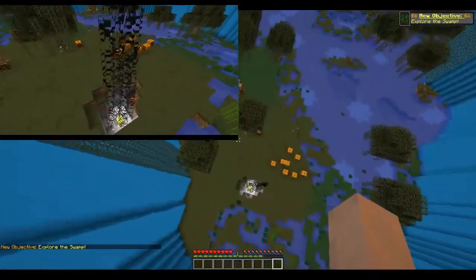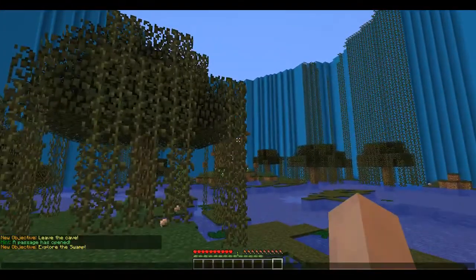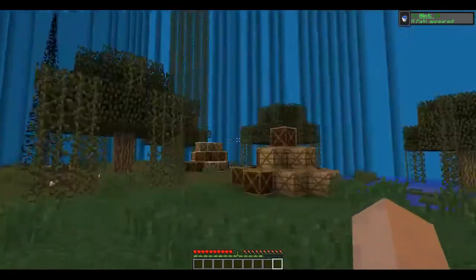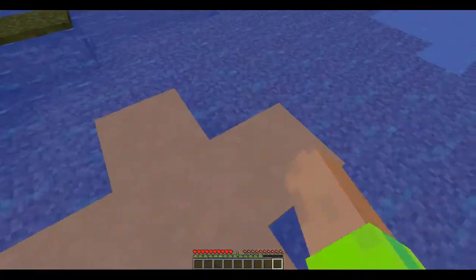Now I am in the swamp. I can already see the witch heart over there, but to properly continue I need 2 players, so that's why I am here 2 times. There is a pressure blade behind this pile of crates back there, and if I stand on it I will unlock this or push this thing upwards.